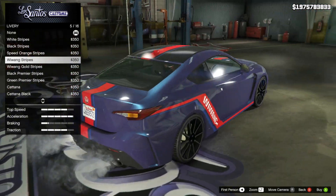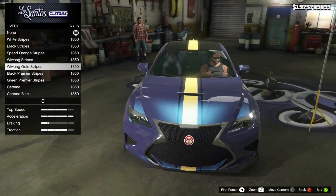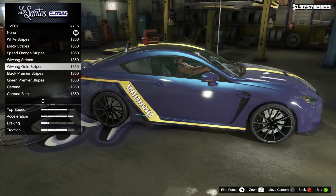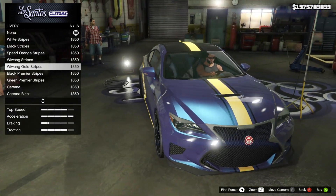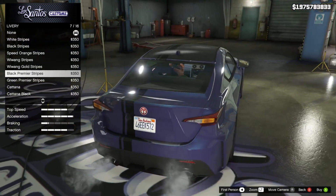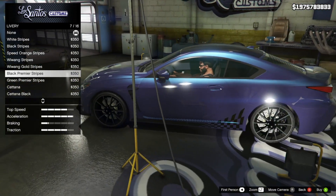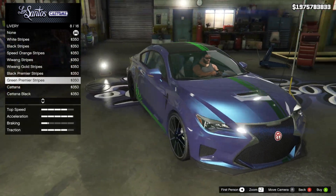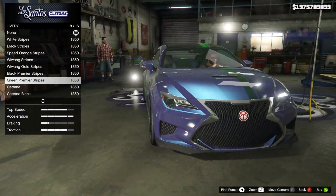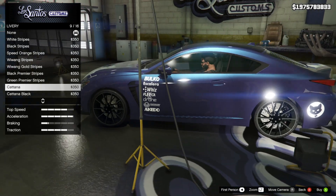Wee Wang stripes is up next — very similar to speed orange stripes, just with the Wee Wang logo in red and blue. There's a gold version as well where the only difference is the color, and it also changes the stripes on the outside from blue to black — Wee Wang gold stripes. Then you've got black premier stripes, which is sort of this driver's-side off-centered stripe, with a checkered flag pattern towards the bottom of the dorsal and the skirt. And green premier stripes is the exact same thing, just in green.